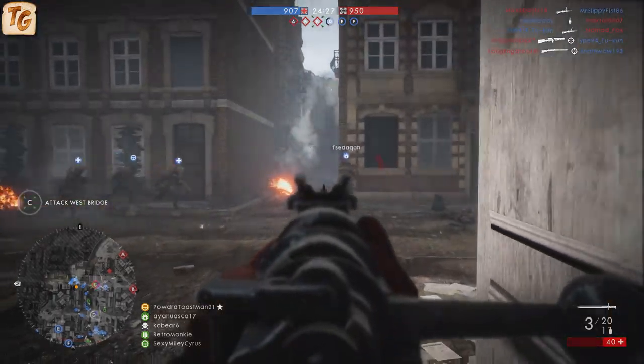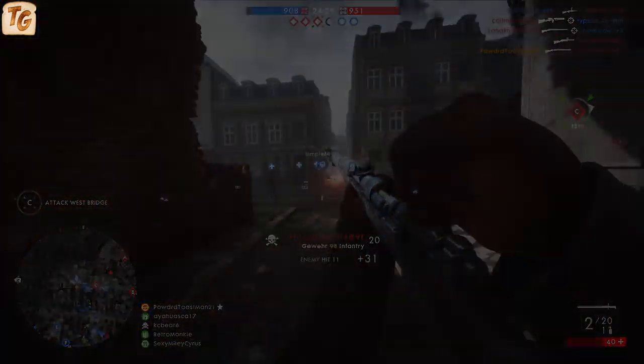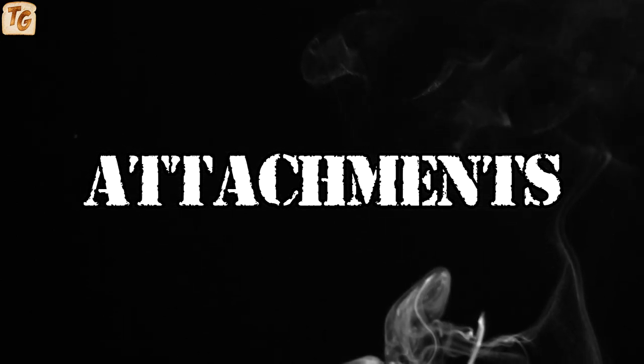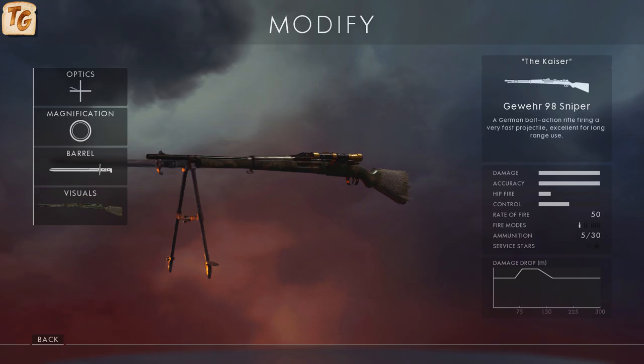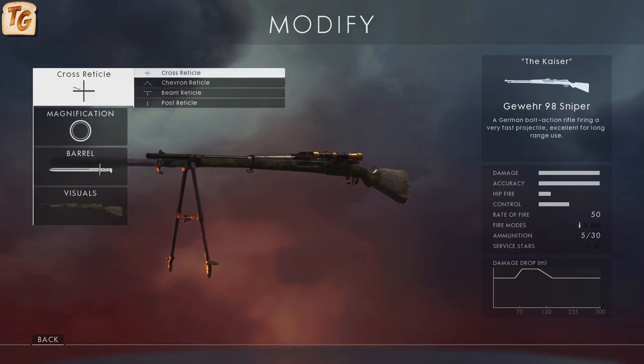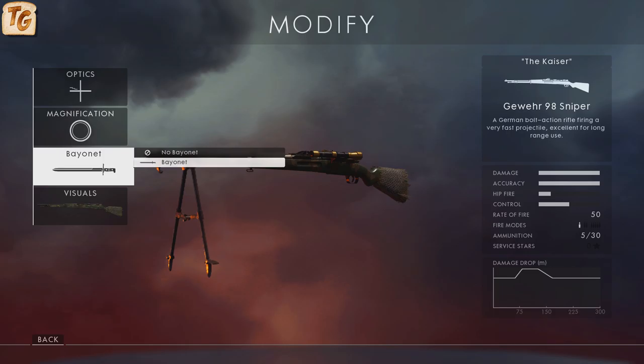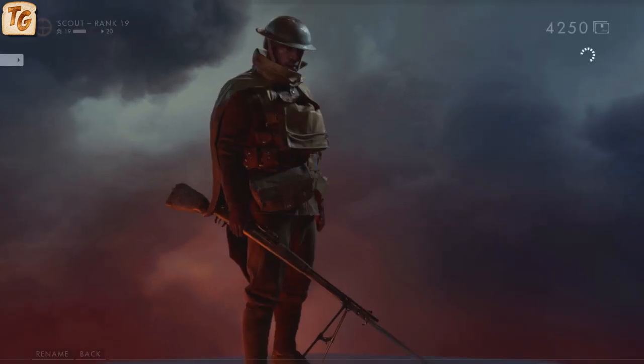The only other difference between the variants comes down to the sights. The attachments for the Gewehr 98 don't differ much from what we've seen from similar variants of other scout rifles. The sniper variant offers a long-range scope with four reticle options — cross, chevron, beam, and post — with magnifications from 5x up to 10x. You also have the option of adding a bayonet to the end of the barrel for melee kills.